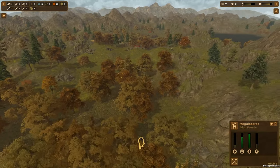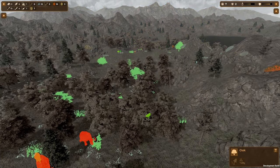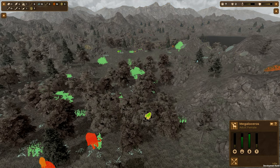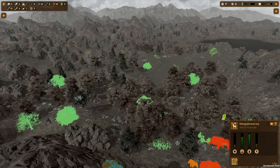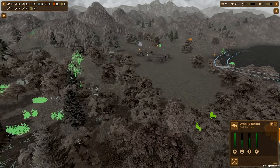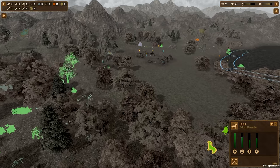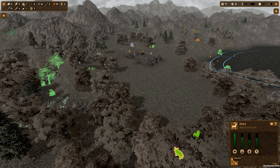The megalosaurus has escaped — boo. Okay, there's a mammoth down there. I'm gonna hunt that again. That's fairly near my town. There's a woolly rhino over there. Ibex.